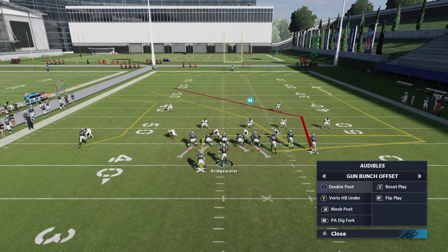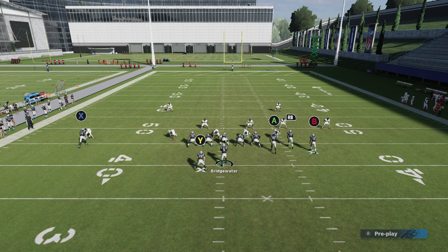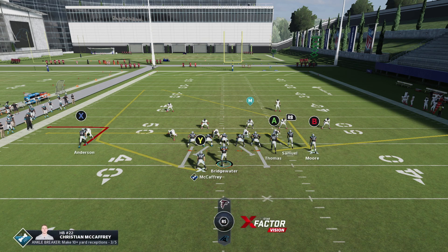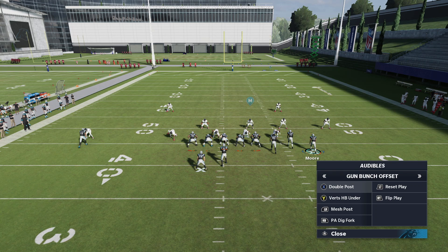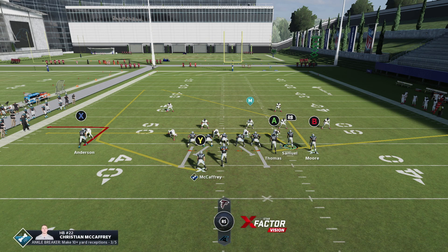Let's move into our next play — Mesh Post. I'll go over it quickly against zone and then move into man. That was the best play of the entire offense so I wanted to spend a lot of time on it. Mesh Post — you might think it's a little bit worse just because of the running back's offset, but it is still very good. It's actually a similar concept to that Double Post play, but with a different post and some decent routes on the other ends. You want to go with the standard Mesh Post setup.